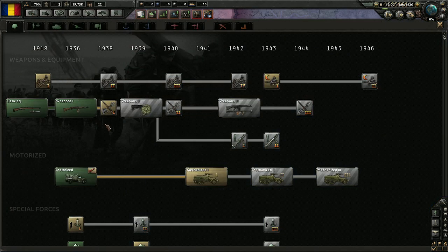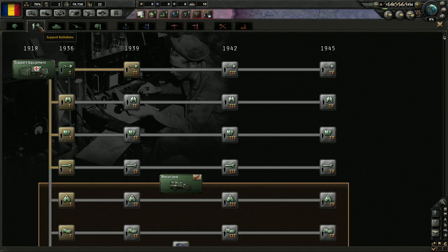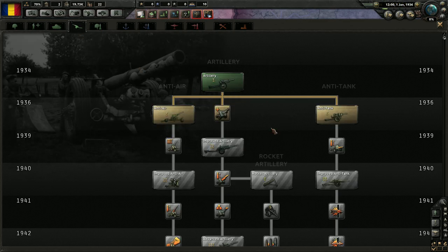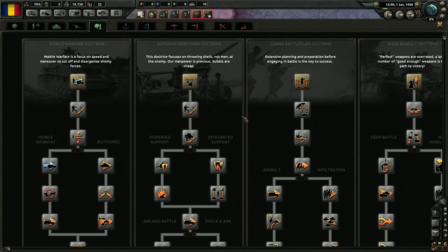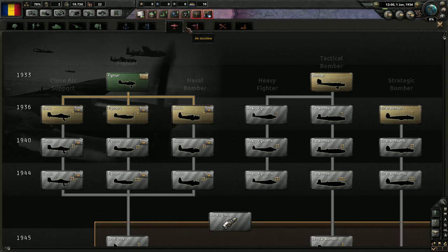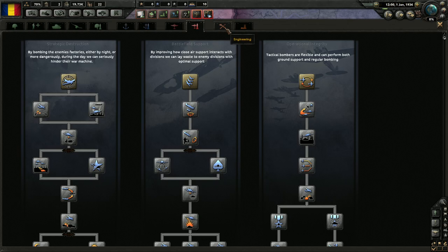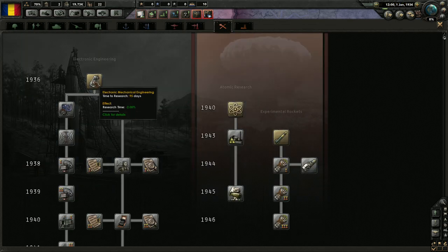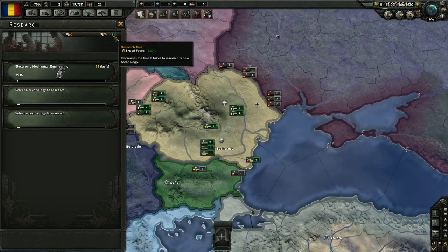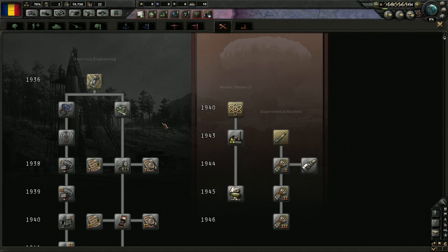We have three research slots. We already have weapons 1. We've got some armor unlocked already, some artillery unlocked. Just looking through some of their starting areas — what do they have unlocked in some of their research slots. Those doctrines. They do have fighters unlocked but not tactical bombers. No air doctrines. We're going to take mechanical engineering first because it gives you a straight 2% bonus to research, which will take our 5% focus to 7%. It's going to help overall research.